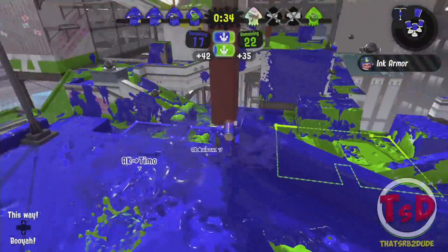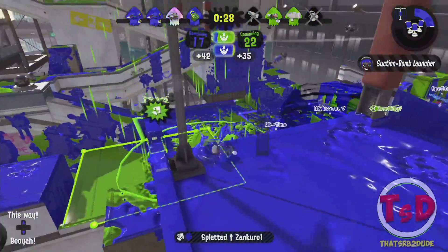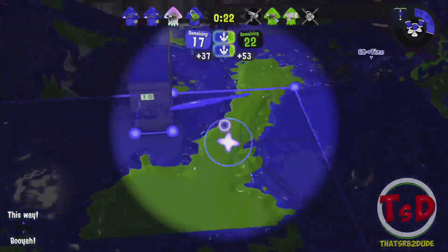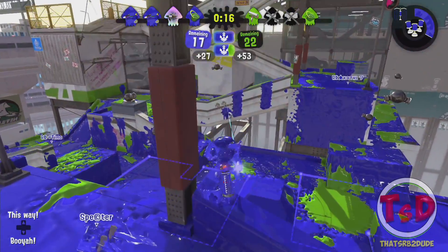The rest of the patches are sub-weapon stuff. The Sprinkler is going to be a lot stronger and able to paint a little bit more because of the middle stage lasting longer. Splash Wall is going to be stronger because it comes out half a second sooner. The Point Sensor is a lot stronger — the 20% radius increase brings it close to Splatoon 1 levels, I believe. And the Squid Beacon is just a little bit more ink efficient.